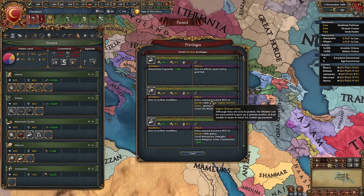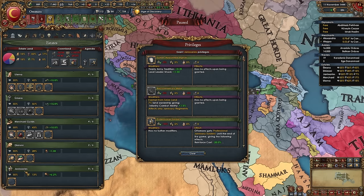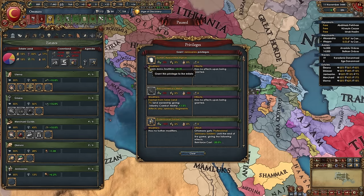Give the Dimi higher Dimi taxes. Then comes the new unique Ottoman estate: the Janissaries, which is super powerful with lots of great abilities. Many of their privileges reduce loyalty, but we want them loyal and not too influential. In the early game this is not going to be a problem.